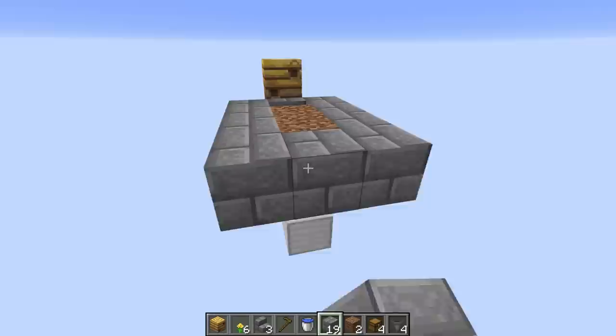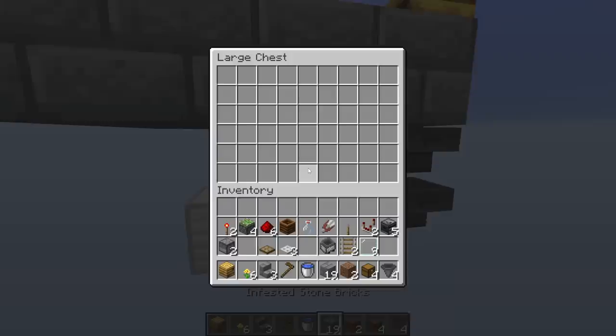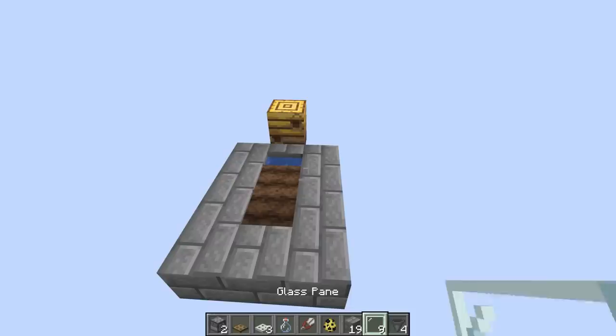At the moment if we take some blocks — and these can be any blocks you like — we shouldn't be able to open that chest. But as soon as we waterlog this stair and hoe that land, that makes it no longer a solid block and we can open the chest so items can go into it. There's a little trick there. We no longer need that block and now we can build up the chamber that the bees are going to be stored in.